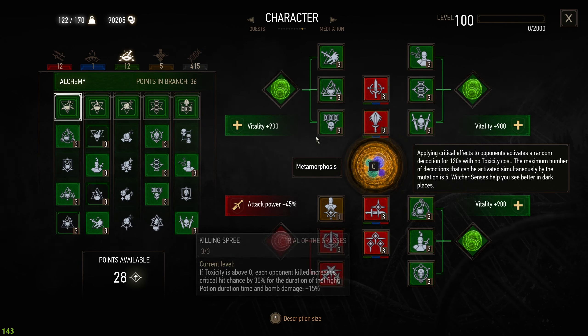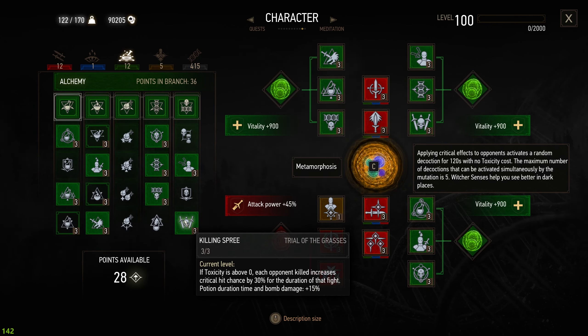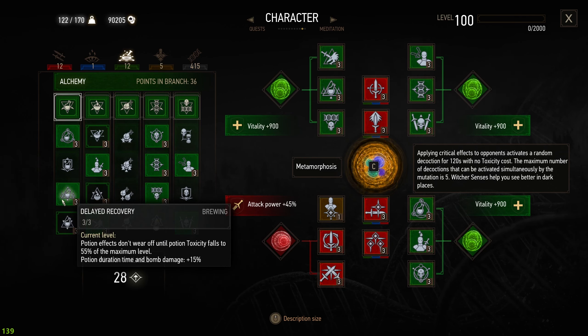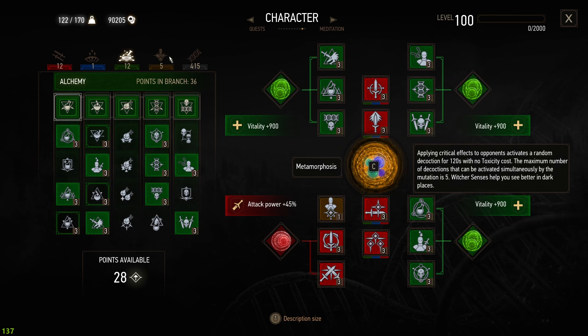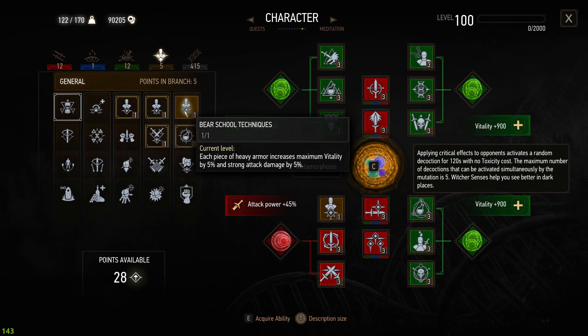Because it's a tank build, we focus more on Vitality and just taking every hit we can, focusing on critical hits and getting more potions out of it. In my case it's one of the strongest builds. What's changed from the other builds is we're using the Bear School Techniques this time.